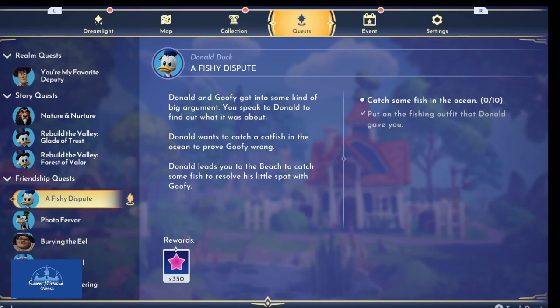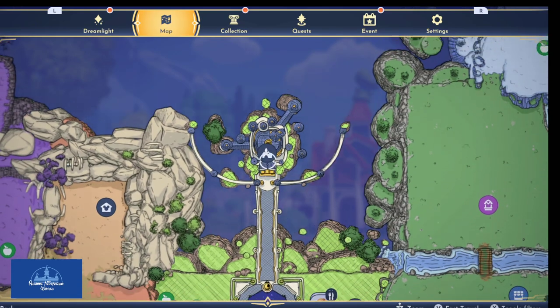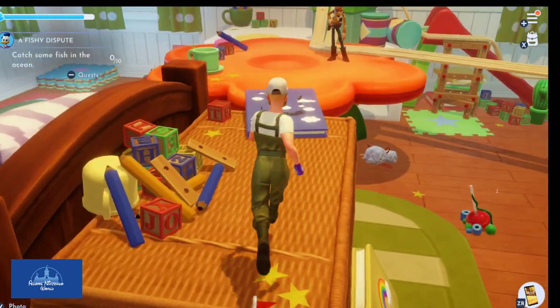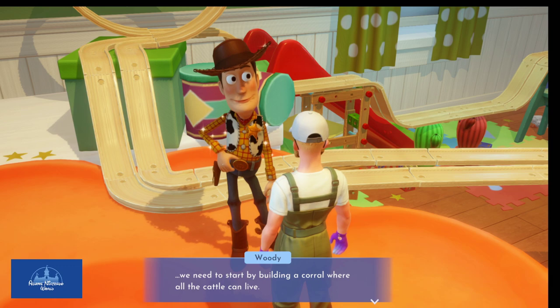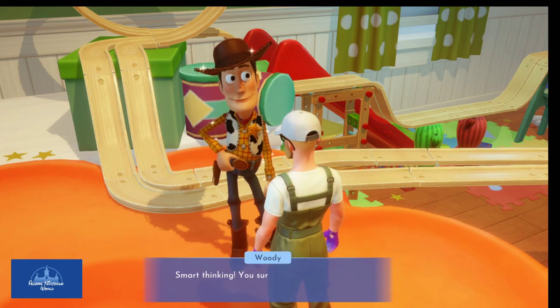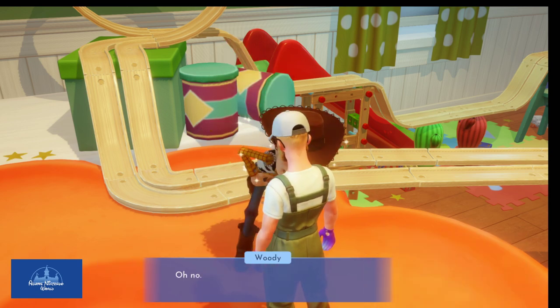Buzz says he'll do some surveillance and get reacquainted. The player goes to see Woody to keep working on Bonnie's farm. Let's get our map out and go back to Woody. Woody greets us and says if we're going to rebuild Bonnie's farm just as she left it, we need to start by building a corral for all the cattle. There are supplies scattered around the room, but they won't find everything there. Woody sent Buzz on a recon mission to help find the rest.